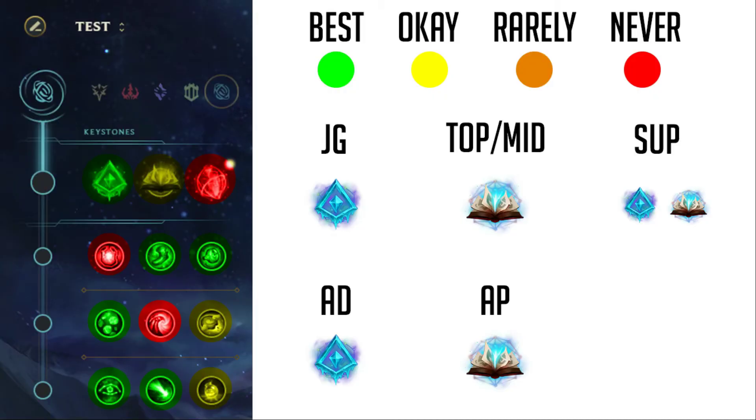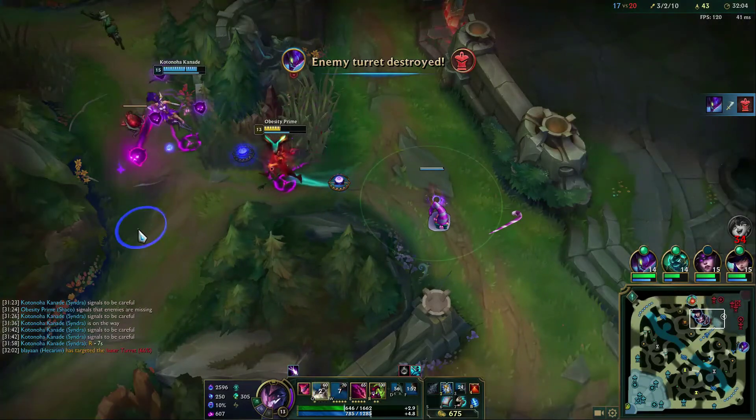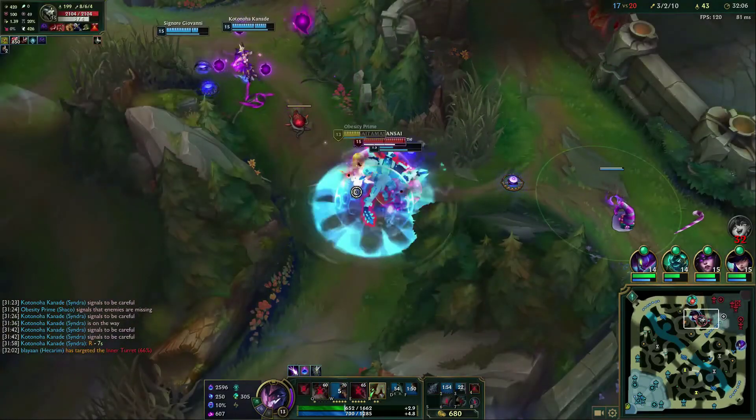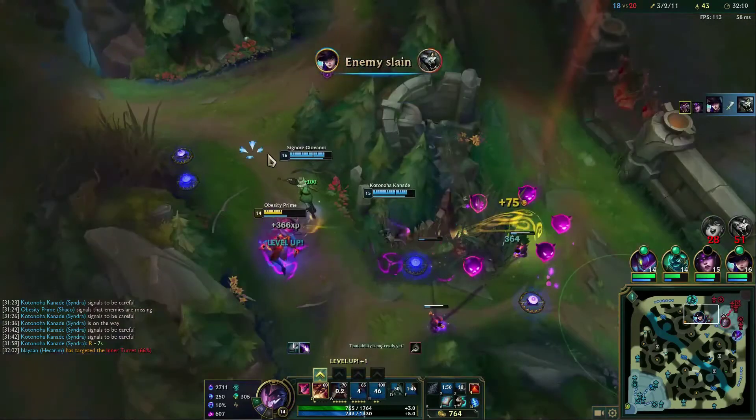Next up is Sorcery, and this one's pretty straightforward — this is your AP tree if you're going AP Shaco. You're going to be running Comet on all AP aspects since you obviously wouldn't run this as an AD champion. You'd run Mana Flow Band for the mana, Transcendence for the cooldown, and then your choice of Scorch or Gathering Storm — either one works perfectly.